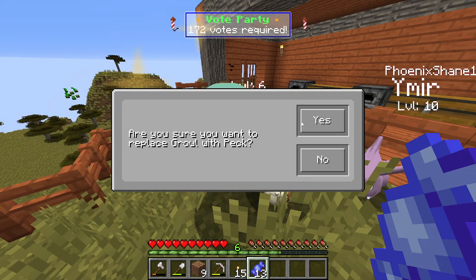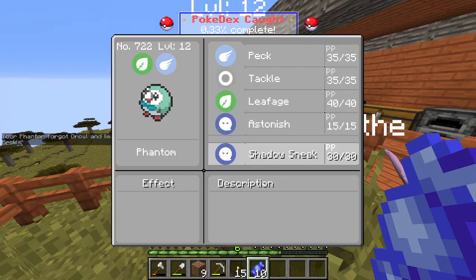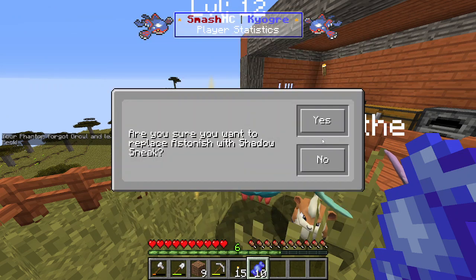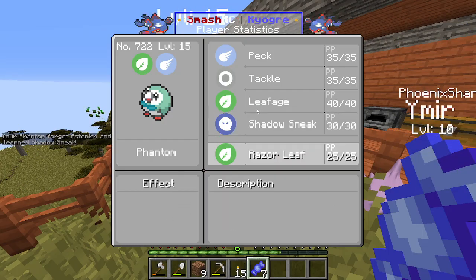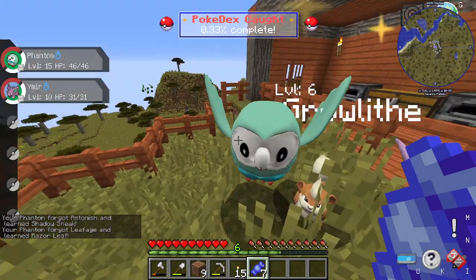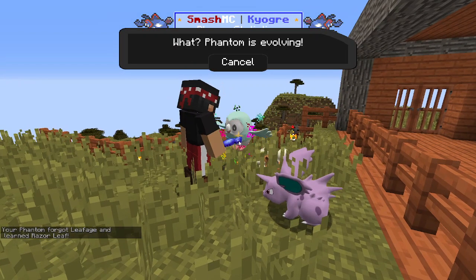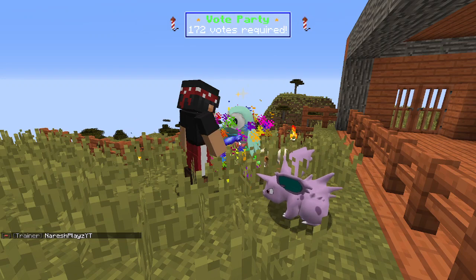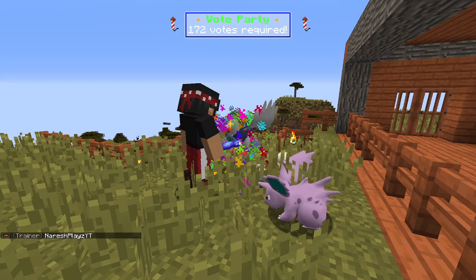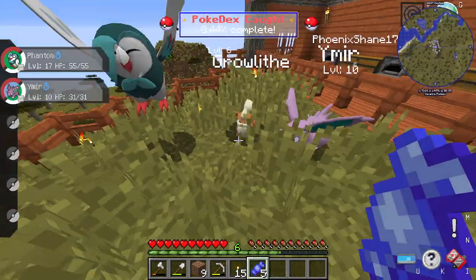Phantom learned Shadow Sneak — that's cool, I like Shadow Sneak. And Razor Sneak, yeah I'll take that. He doesn't evolve at that level... oh wait, level 17! Let's go, Phantom is evolving — into a Shiny Dartrix! Once he evolves... there we go, Shiny Dartrix! I didn't catch the animation which sucks, but there we go — Shiny Dartrix, that's sick!